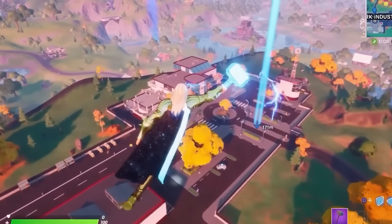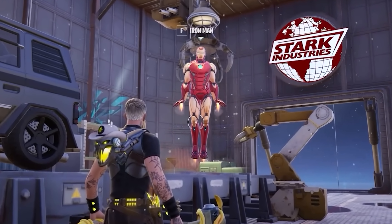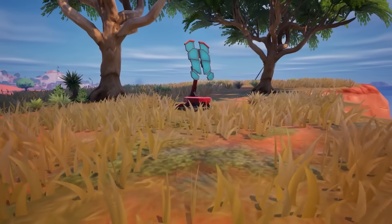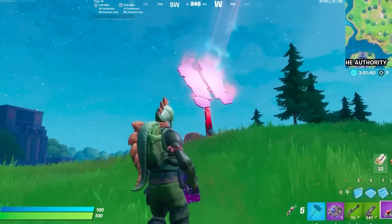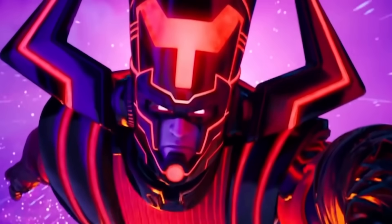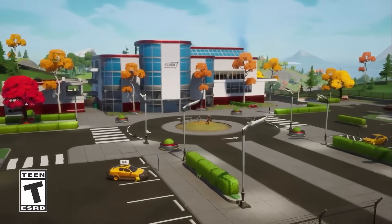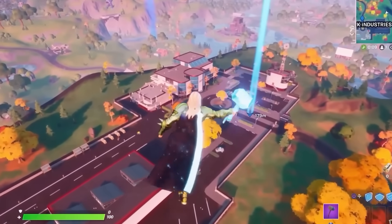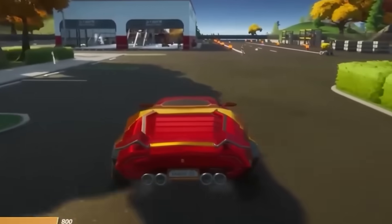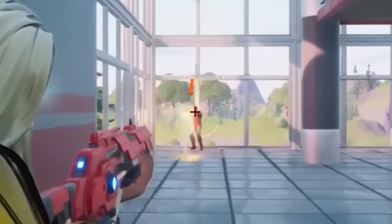We are also expecting to see the arrival of Stark Industries, as multiple teasers have been added around our island confirming the return of Iron Man's iconic location. Multiple Iron Man Rift Beacons have now appeared across the Fortnite island. The Rift Beacons appeared in Fortnite back in the Marvel-themed season during the fight against Galactus. Iron Man was one of the characters defending our island and used this Rift Beacon to bring Stark Industries into the Fortnite reality. Stark Industries was one of the coolest locations ever, bringing Iron Man's super-fast cars, physical items, and Tony Stark himself.